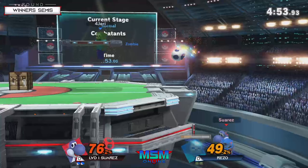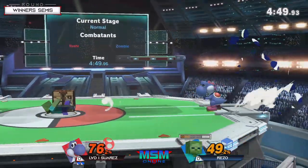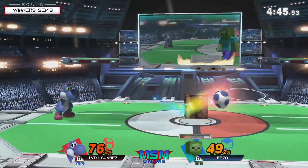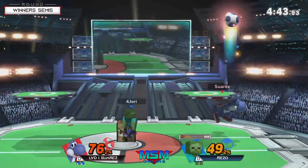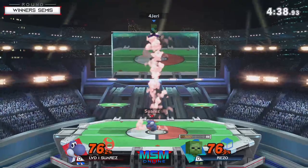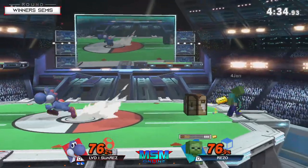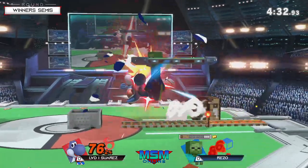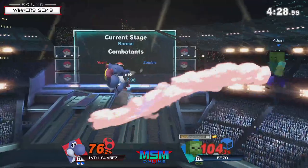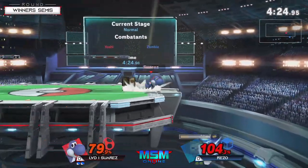Set from that wall there, just baiting Suarez to jump into a really bad spot. I like the usage of up-B on stage by Rezo so far in all the games we've seen them on stream. Big egg lay and the down-B. Just gonna pile on the damage — finish shield, nice interception again, but the up-B box not gonna get that.